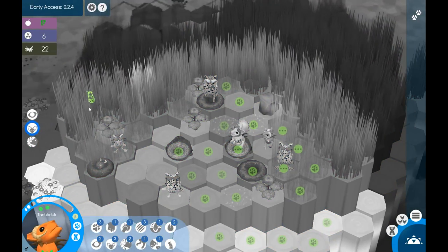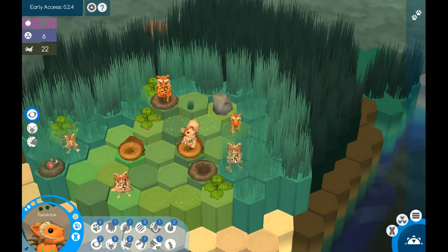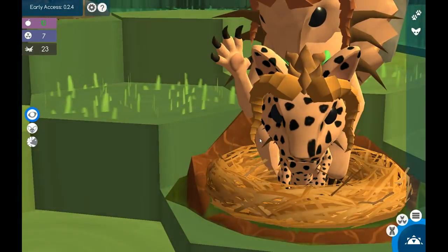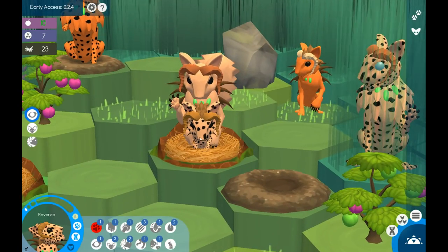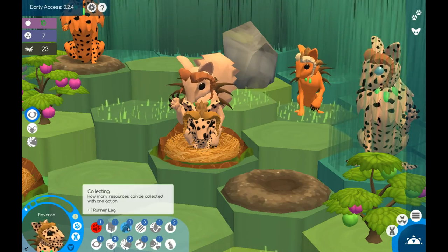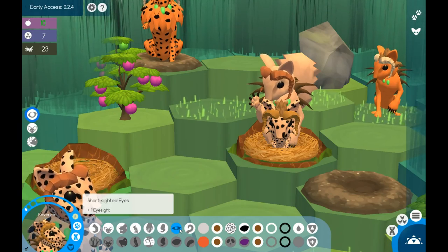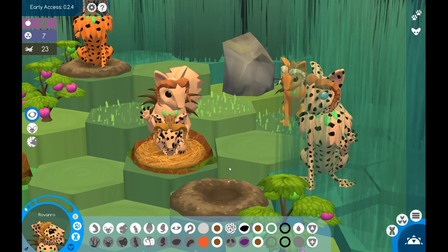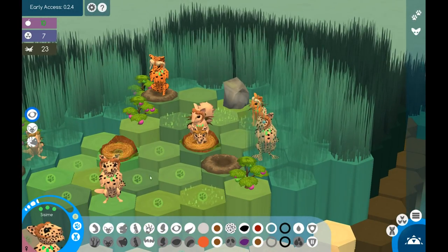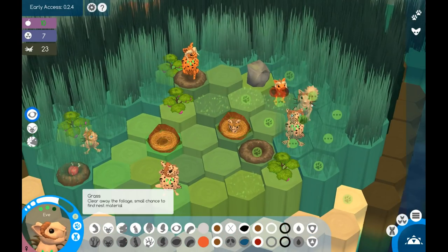We only have one bunny over here. We'll move Tadukduk in this direction to uncover grasses and see what our new baby is. We have a spotty little boy named Rovonro who does have collecting — excellent! He has one runner's leg and one digging paw. He is short-sighted, which is a little unfortunate, and he has blind eyes in his recessive. You have to be very careful of blind eyes — having blind creatures is a no-no, I don't want anything to do with them.